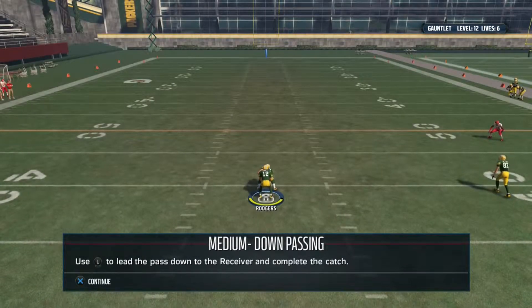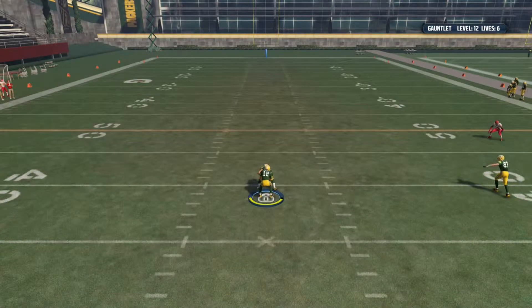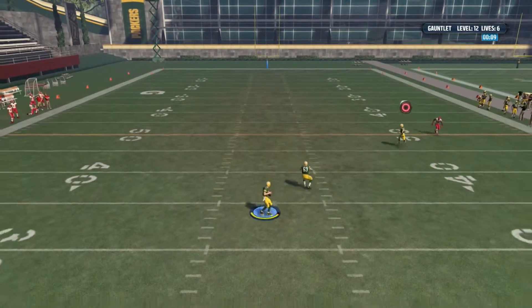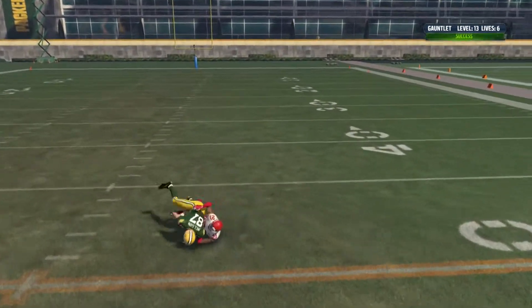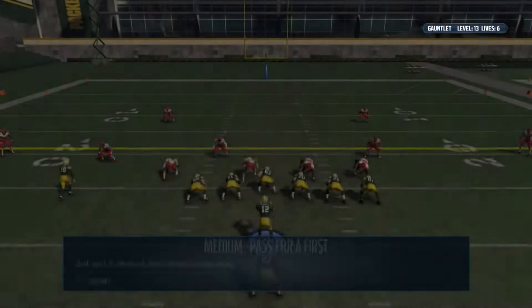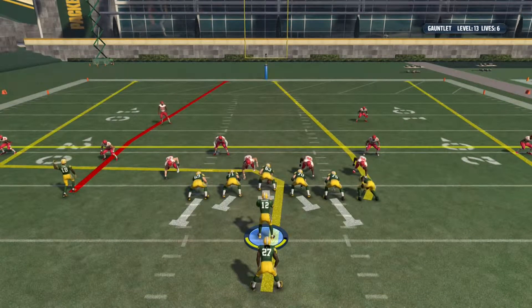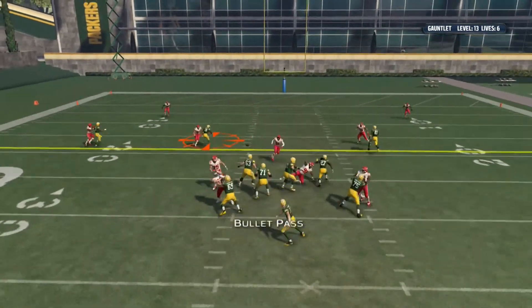I like punting — is that weird? Does anybody else think that's weird? Use the left stick to lead the pass. Got it — pass for a first down, third and six. Four verts — he is open over the middle, Randall Cobb. All right, level fourteen, here we go.